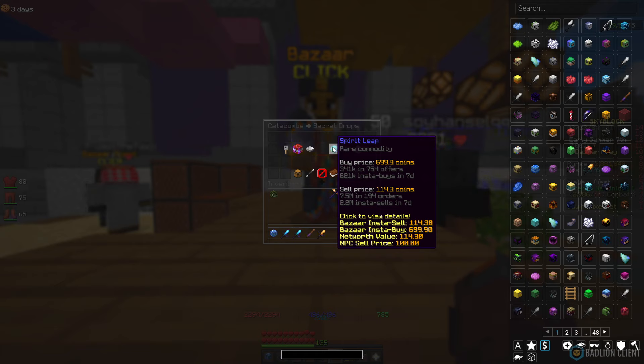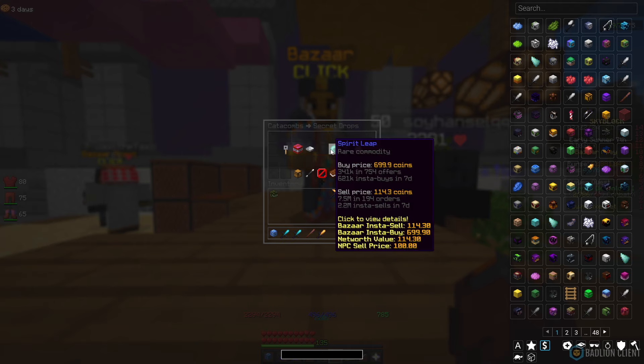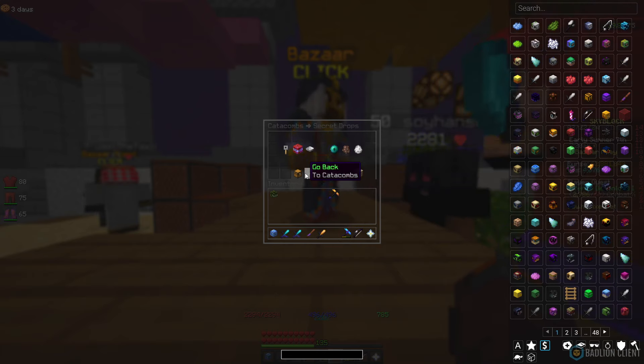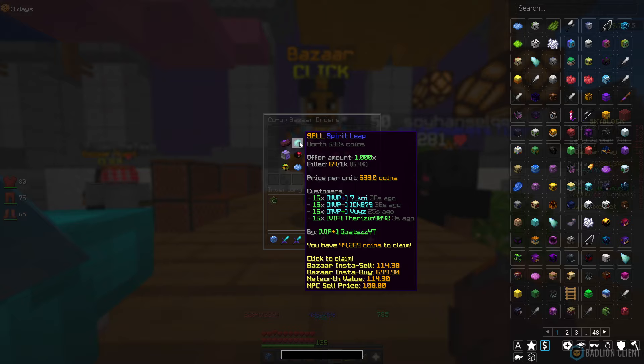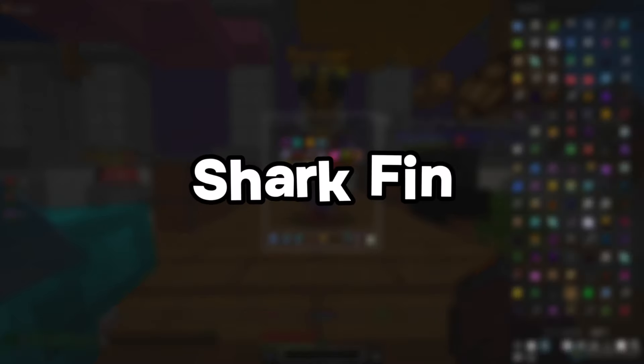Spirit Leap has 2.2 million insta-sells, so it's going to fill very instantly, and 621k insta-buys — meaning Spirit Leap is a very used item in dungeons because the ability to teleport to each other is amazing. Pretty much every single person above F5, F6, F7 is going to be using Spirit Leap. It's always got demand, making it a very nice flip.